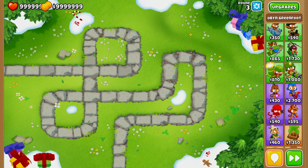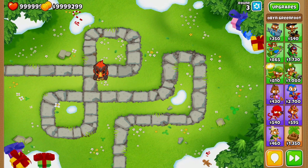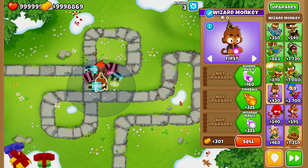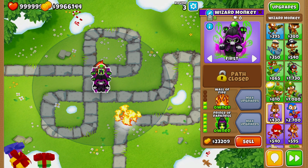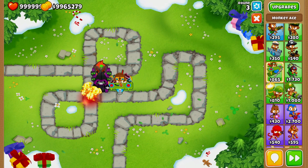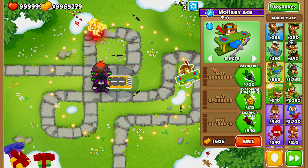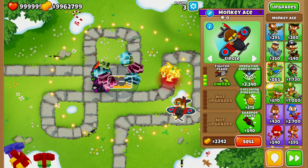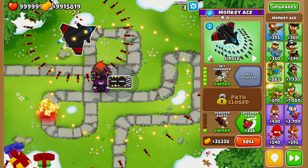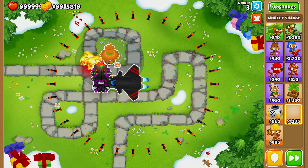Number four is the Prince of Darkness strat. As of the 22.2 update, the Prince of Darkness is probably one of the most overpowered towers in BTD6. The Prince of Darkness can be paired with any Tier 5 tower — I'm using the Sky Shredder because it's another great tower for CHIMPS mode and can be afforded at an early point.